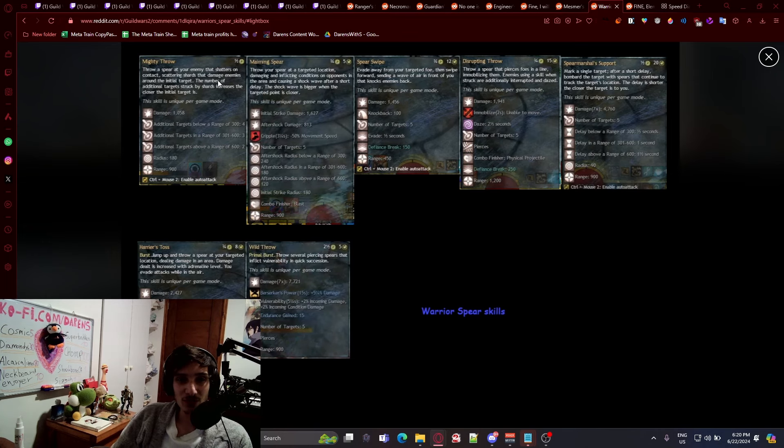For Warrior, number one throws a spear that shatters on contact, scattering shards that damage enemies around the initial target — the number of additional targets struck increases the closer the initial target is to you. Number two throws your spear at a target location, damaging and inflicting conditions, with a shockwave appearing after a short delay that is bigger when the target point is closer. Number four evades away from your target foe then swipes forward, sending a wave of air that knocks enemies back. Number four also throws a spear that pierces foes in a line immobilizing them — enemies using a skill when struck are additionally interrupted and dazed.